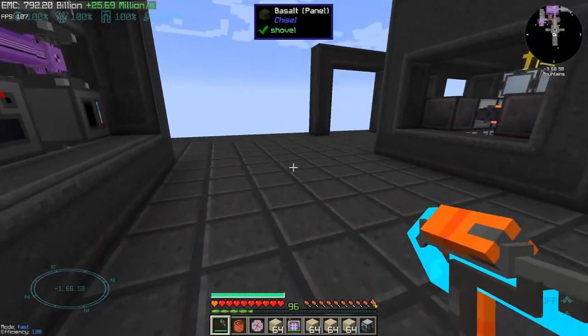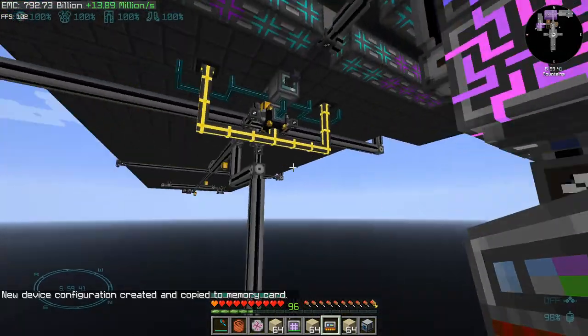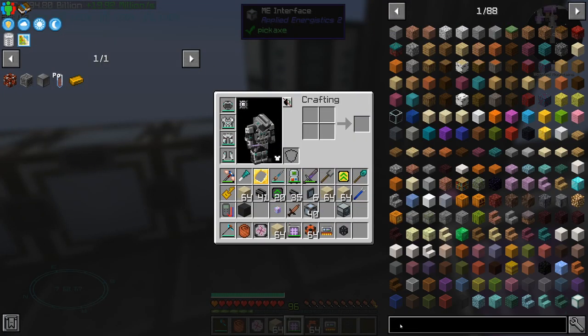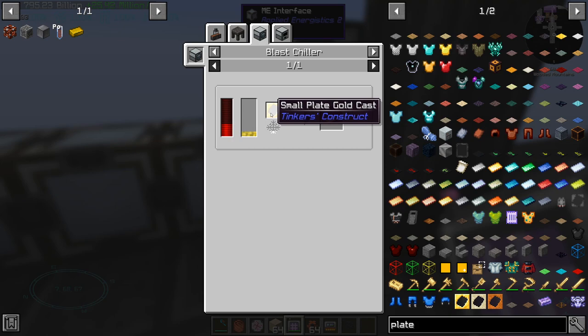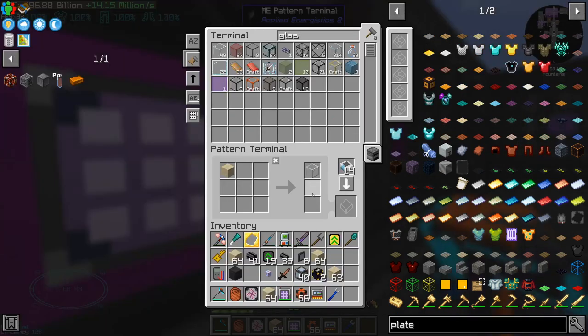Today we need to start the episode by doing a few small automations. We still have three P2P tunnels, so let us take one and we need a connection right over here. The things that we want to automate are different types of plates, wires, as well as rods.